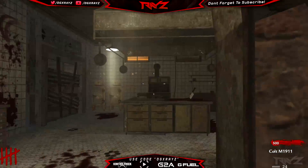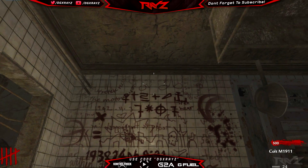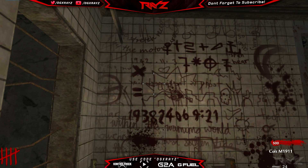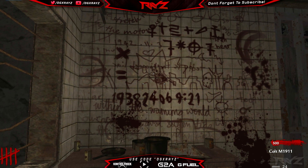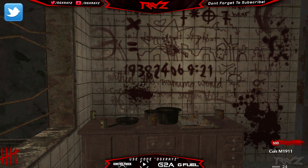The next thing I wanted to show you guys is all of the Illuminati code and messages that are found on Verrückt. It's actually pretty interesting because you can find this Illuminati code also on The Giant in Black Ops 3 — they actually went back, used some of the images from here, and put it on The Giant, which I thought was pretty cool.